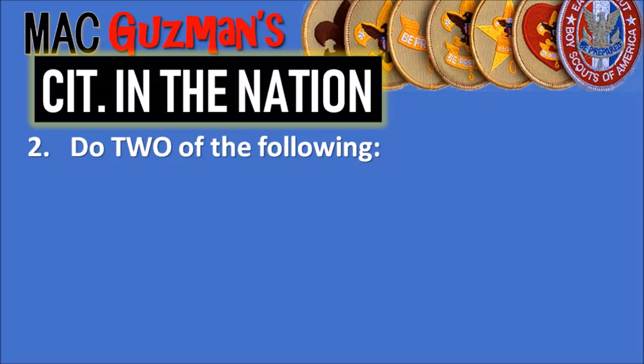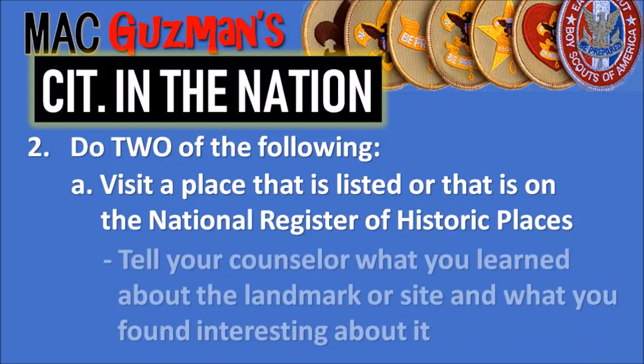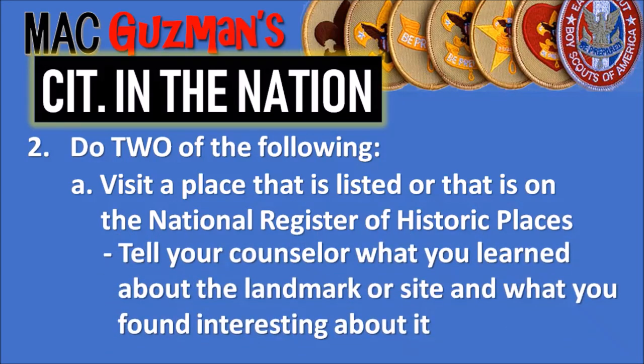Number two says do two of the following — there are four options. The first one I did was option A: visit a place that is listed on the National Register of Historic Places. Tell your counselor what you learned about the landmark or site and what you found interesting about it.